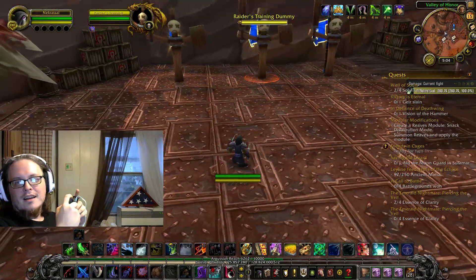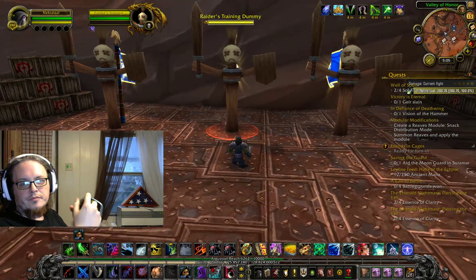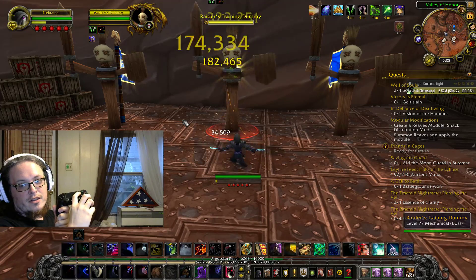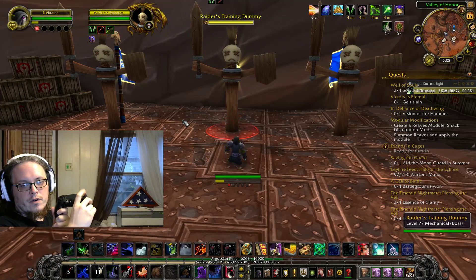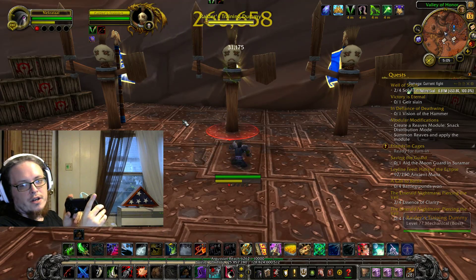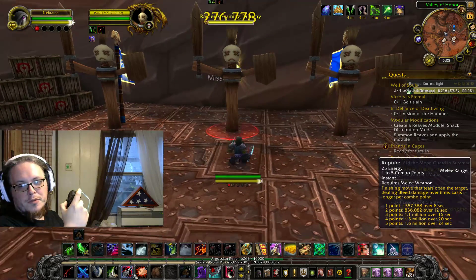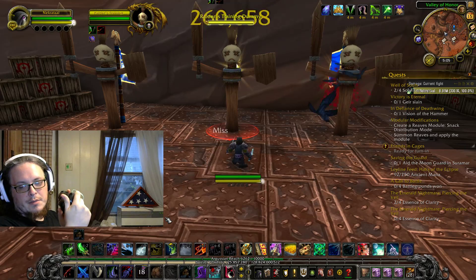Now the face buttons: X is 1, Square is 2, Triangle is 3, and Circle is 4. One, two, three, four. I don't have a 5 assigned here — I used to have it on the L trigger, but it doesn't really matter. I keep Rupture somewhere else, which I'll show later. Six is mapped to the R trigger, and I'll explain what the L trigger does in a minute.